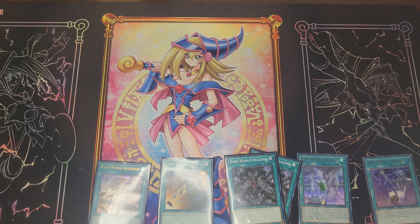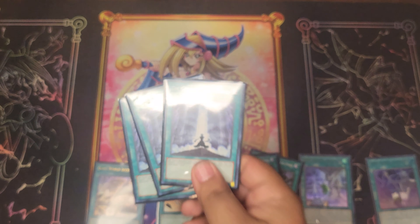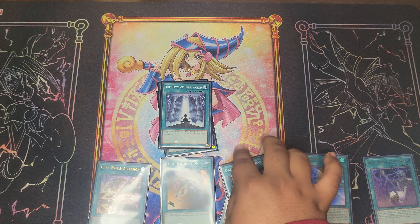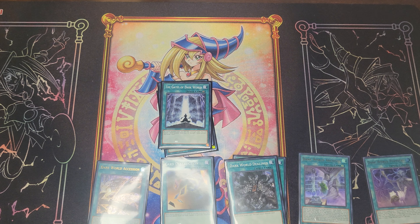The number one staple of the deck — the last of the spell cards — Gates of Dark World: all fiend monsters gain 300 attack and defense. It's also part of our draw potential: we get to banish a fiend monster from our graveyard, discard a card, and then draw a card. Really the bread and butter of this deck, consistently getting our discard effects off.